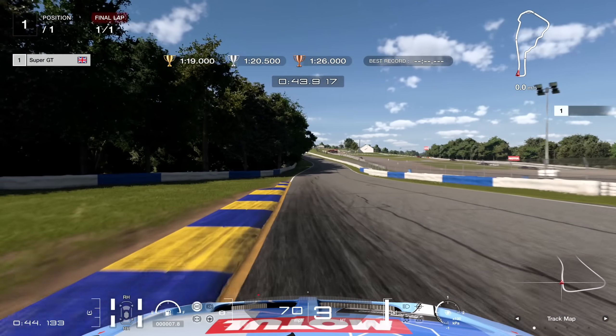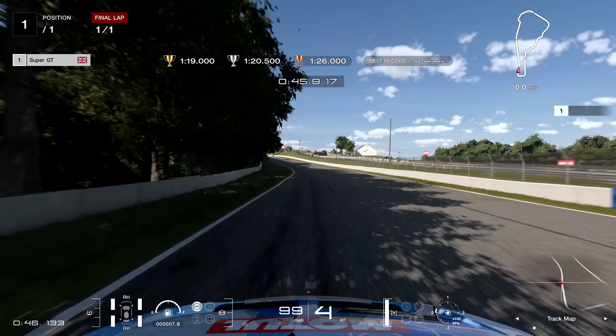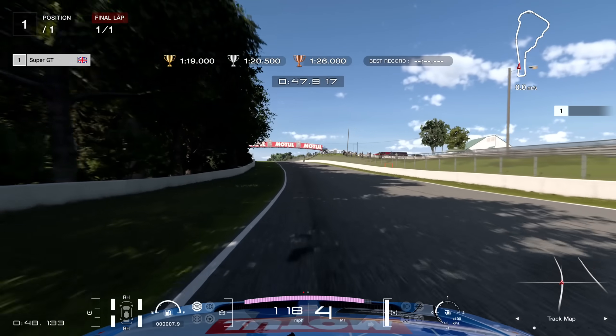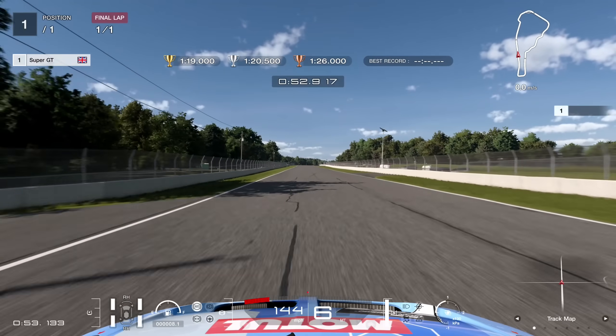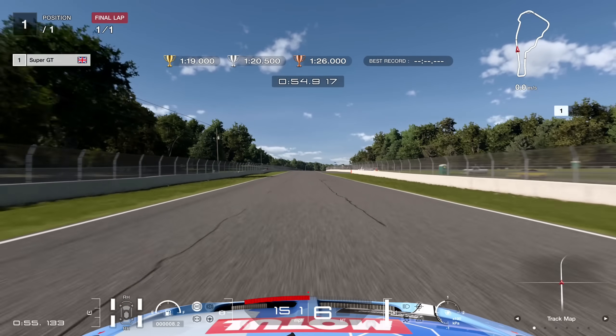A little bit wide there into this turn, so now we're onto the back straight. Long straight on the track which then results in the biggest braking zone on the circuit down at the bottom of the hill at the chicane.